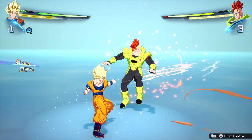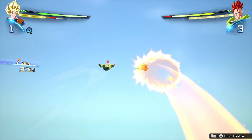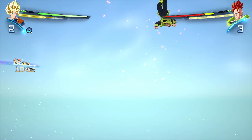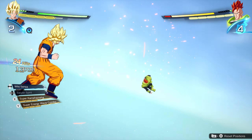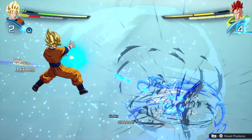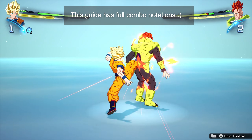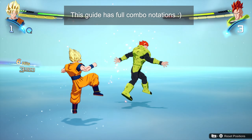Sometimes you just wish you could grab your opponent from behind and punish them full force. Sometimes you dream about landing that biblical level backshot, the one that's talked about for centuries across all world cultures. Well my friend, you don't have to dream anymore because I'm gonna show you how to do all of that. In Dragon Ball Sparking Zero, of course.